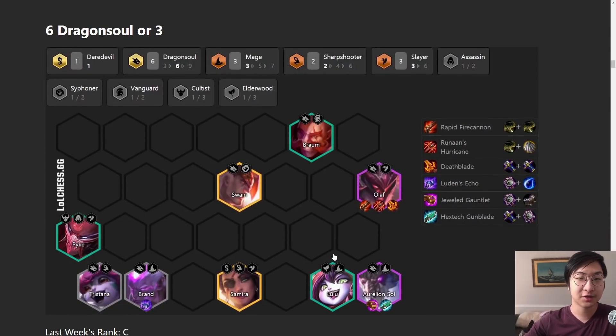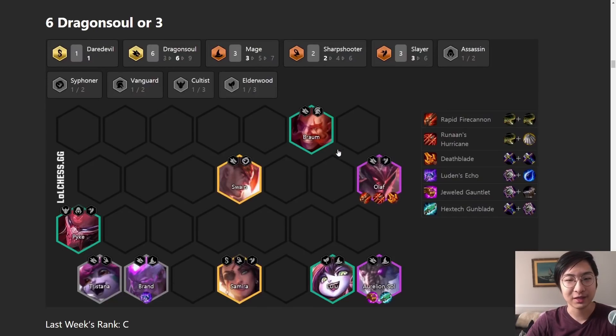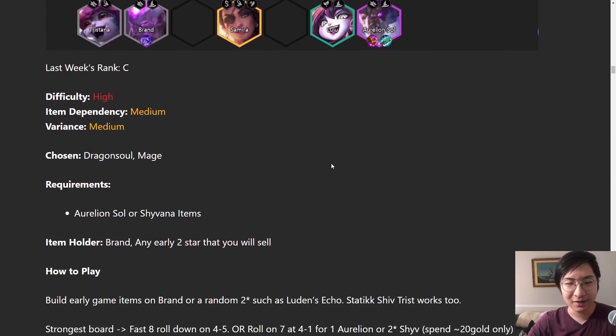In A tier, Dragon Soul is just another Olaf build - there's not much else to say here. You could go Dragon Soul, but I'd rather go for the Slayer build of Olaf. One cool thing you could do is move Aurelion Sol to the front line with the Hextech Gunblade - he'll heal a lot because he gets a Dragon Soul buff in the front line. It's an interesting thing to do, but overall, why are you going for this if you could play Slayers instead?